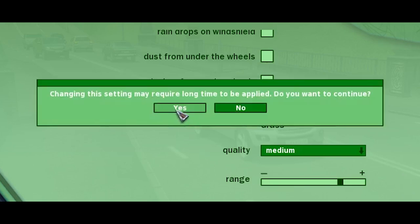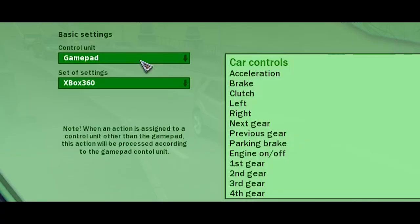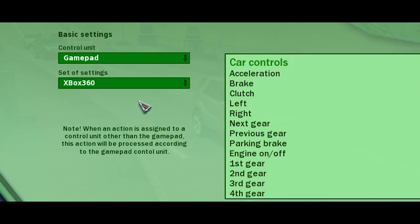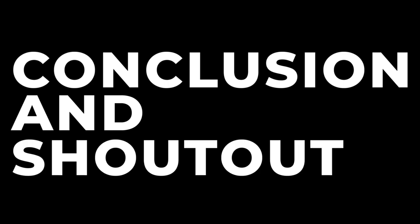After clicking apply and confirming, all settings are applied. You can also change sound settings — vehicle sound and traffic signals. For controls, you can choose gamepad, keyboard, mouse, steering wheel, or joystick. We'll leave it on gamepad since I'm using an Xbox controller. Advanced settings let you remap all the various buttons on your gamepad — really a lot of flexibility.